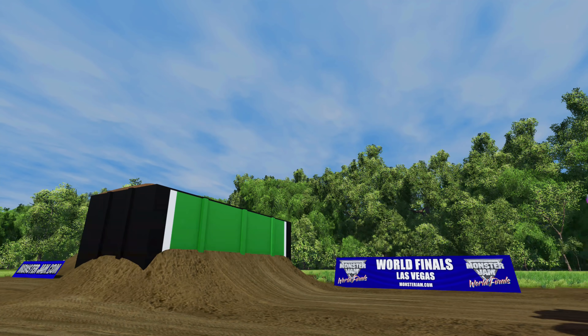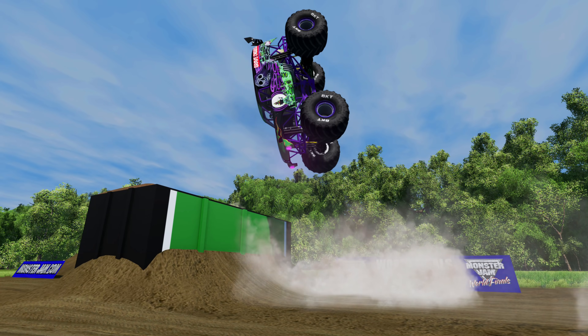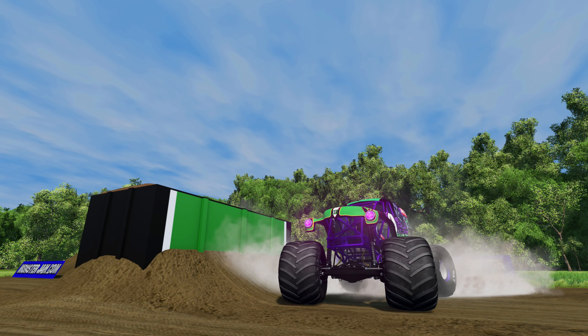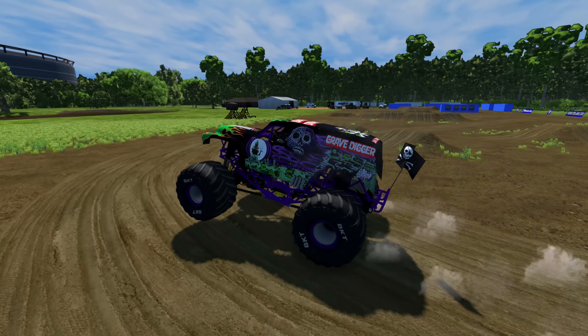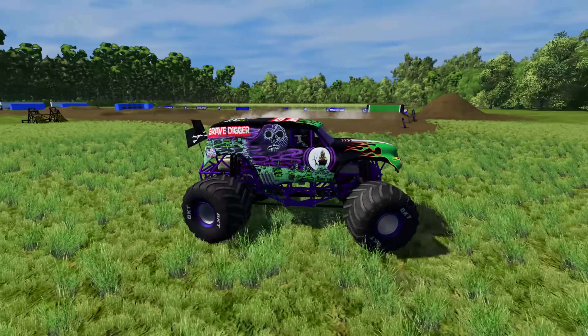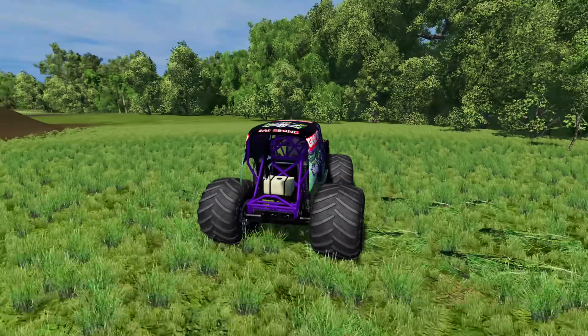Check it out, we got a backflip box right here, let's hit it. We get some nice air and we get the landing on that backflip. There's a big old dirt pile behind the backflip box - we're going to go check that out and see if we can back up real far and get some huge air. There it is, check out that dirt pile!